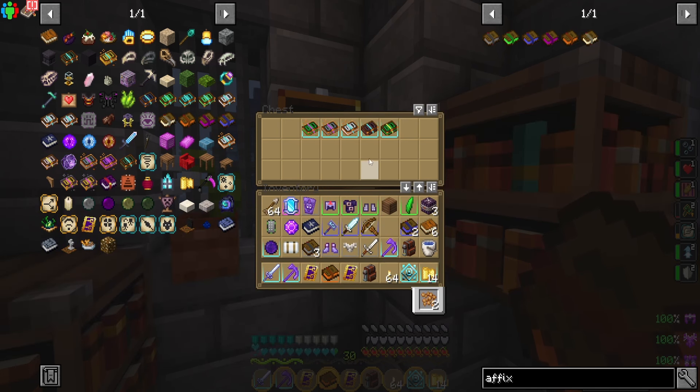There'll also usually be enchants. Sometimes you'll get a lot of gear, sometimes a lot of affix tomes, sometimes a lot of enchants. It just depends — it's random.